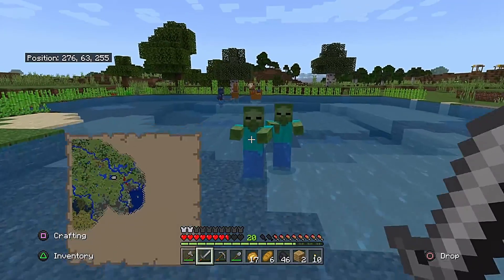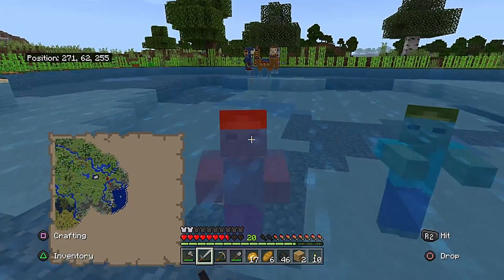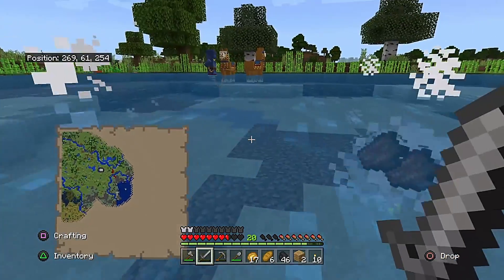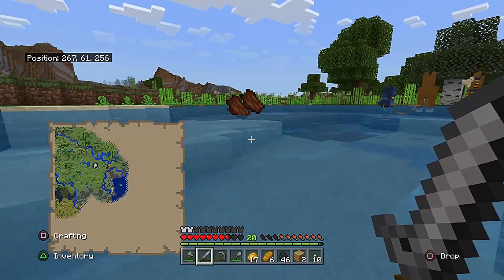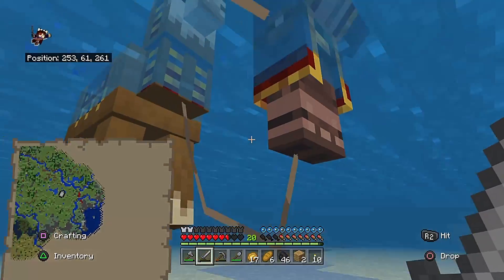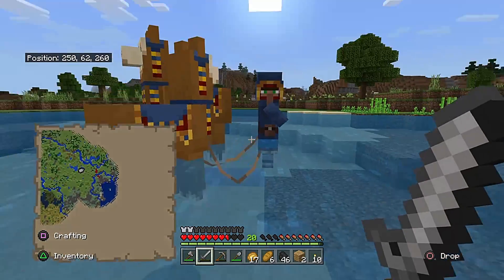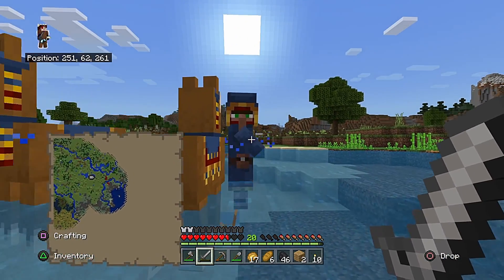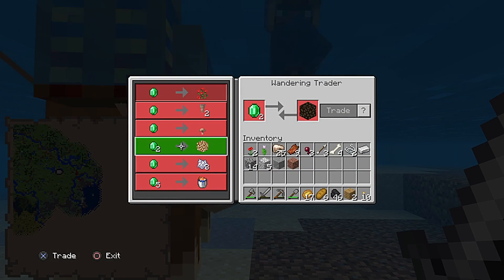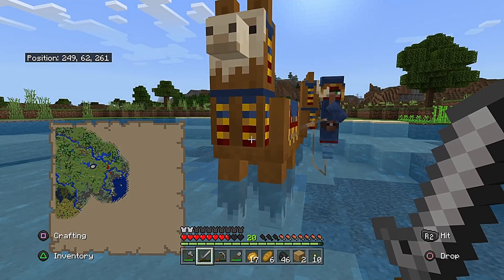He can't go in a space that's two blocks tall or less. That guy floating over there with the two llamas - that is a wandering trader. They're good for two things: they carry around items that are somewhat harder to come by early game. This guy doesn't have anything I want, but he's still useful.